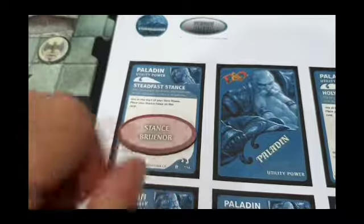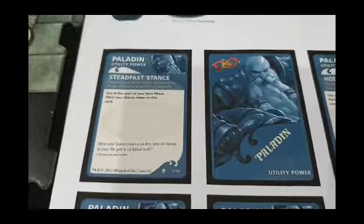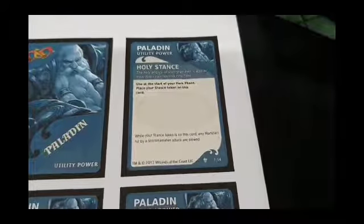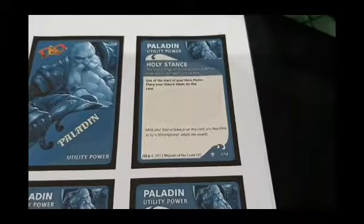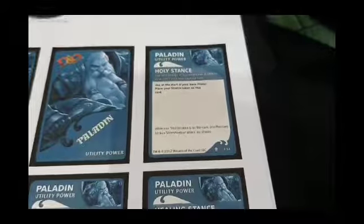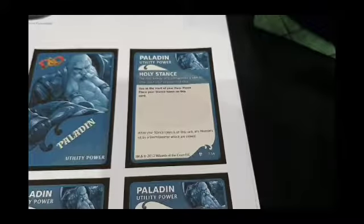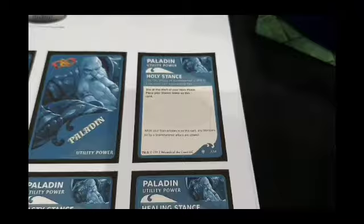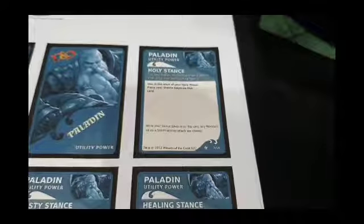Next is Holy Stance: the holy energy of Stormhammer slows down approaching foes. While the Stance token is on this card, any monsters hit by a Stormhammer attack are slowed. It's got to be a hammer attack, and the monster is then slowed if that attack hits. That's extremely useful given that the Paladin Dwarf's movement is only 5 — any chance of a monster not being able to reach him is very valuable.